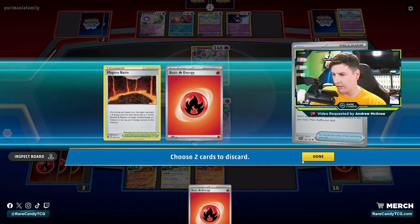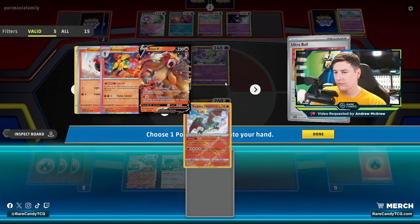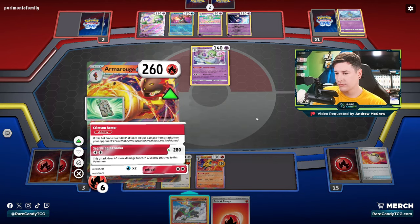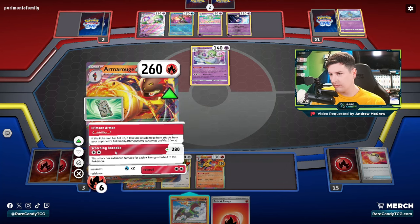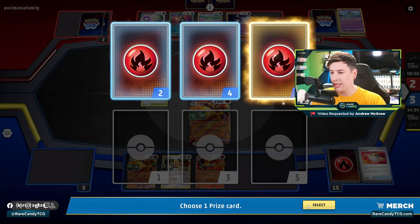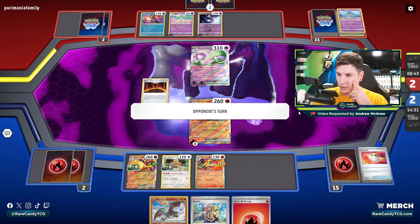I think I'm just going to get rid of both of these. Zard's not bad to have either, but I don't think I really want to get it down if we don't have to. So we'll just smack for 280. If they do Iono us, we at least have an energy in discard to get back with our Magma Basin. Arvin — don't care about you; I really just want Boss next turn, that's the big card we want to see.